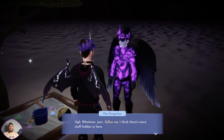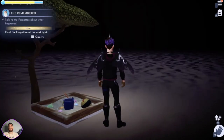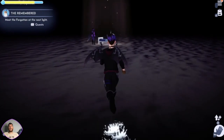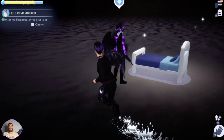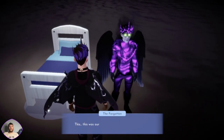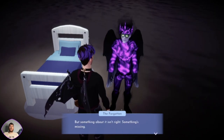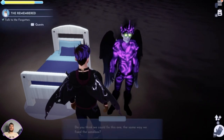Of course there is. Meet the forgetting at the next slide. A bed. This will be the storybook, or the blanket, or something. This was our childhood bed, wasn't it? But something about it isn't right - something's missing. Do you think we can fix this one the same way we fixed the sandbox?